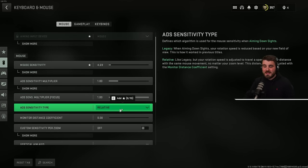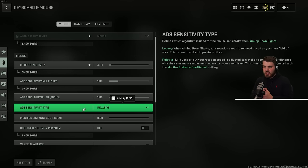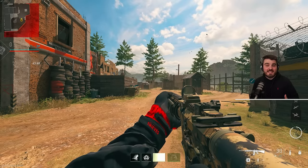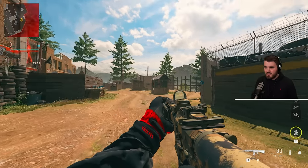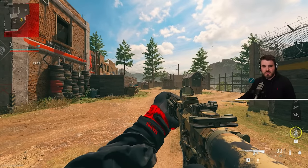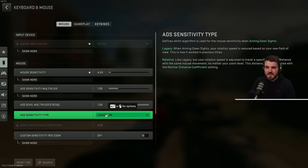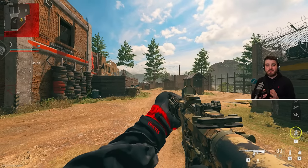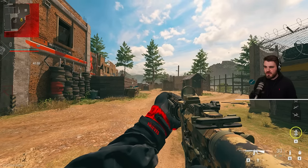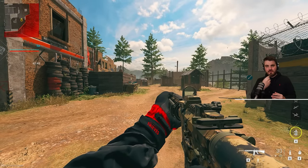Moving on to ADS sensitivity type — this is probably the most misunderstood but important setting, along with monitor distance coefficient, because it affects how our aim feels going from hip fire to aiming down sights. One way to define sensitivity is centimeters per 360 degrees — how far do you need to move your mouse across your mat to do a full 360-degree turn? The first option, Legacy MW, with the ADS sensitivity multiplier set to one, should give you a one-to-one centimeters per 360 whether you're zoomed in or not, meaning you move the same distance on your mouse mat to do a 360 regardless of zoom level.